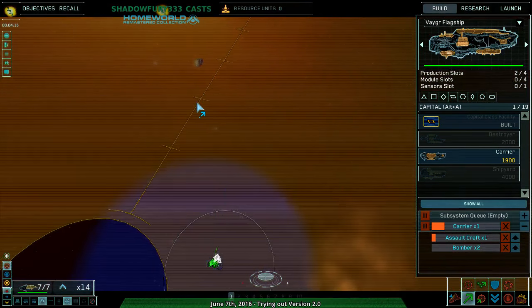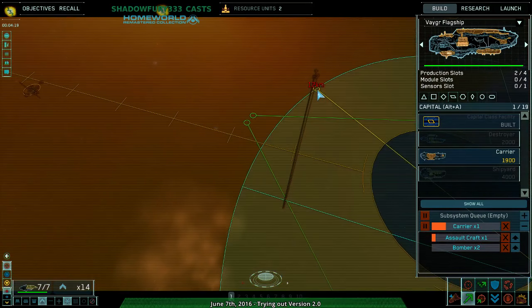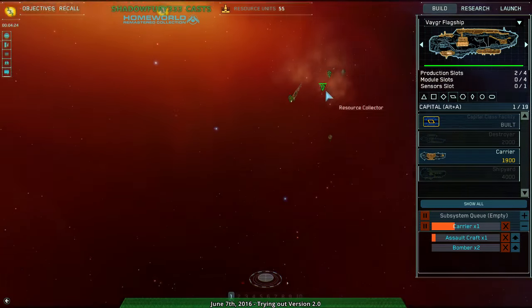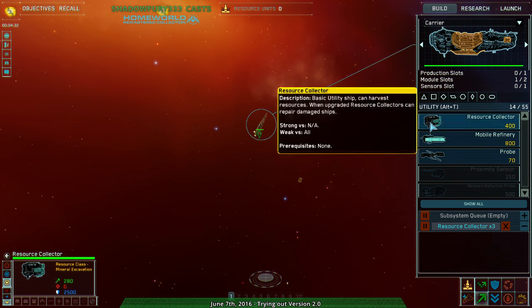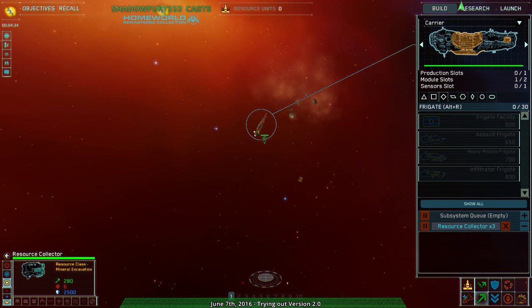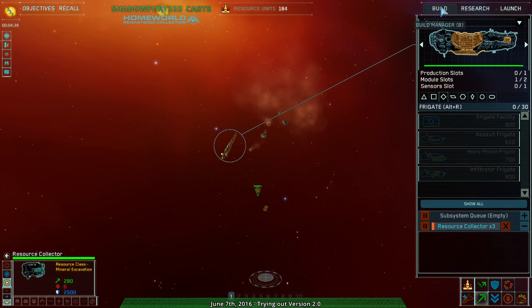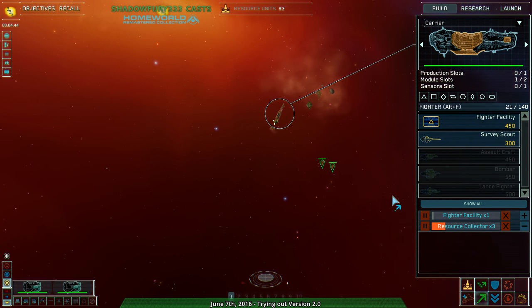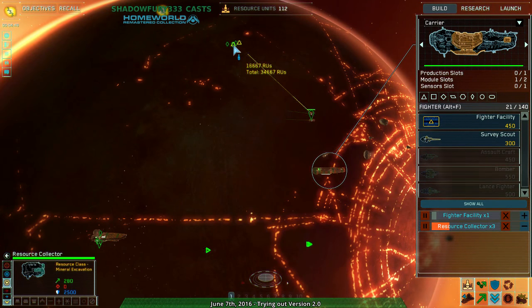I want to get a bit of an idea of what's going on with my opponent. Let's see if they're over there. Now you have this kind of hybrid Homeworld 1 / Homeworld 2 setup, which is a little wonky I suppose. Do I want frigates? I feel like I want more fighters.